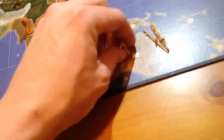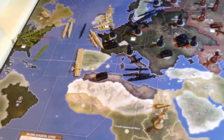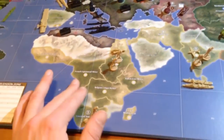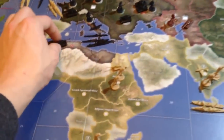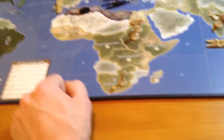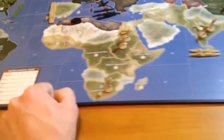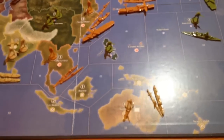Basically what we got here is the British — they owned the United Kingdom, they had a nice little fleet out here in the Atlantic, they owned most of Africa. Germany was in the northern part of it — Rommel — and then they had control of India and Australia and stuff like that.